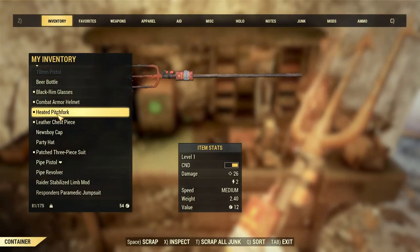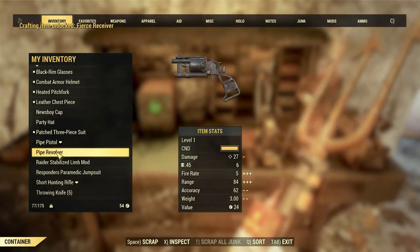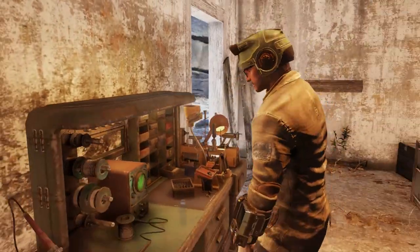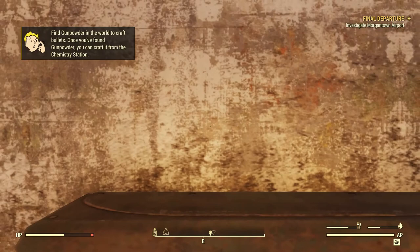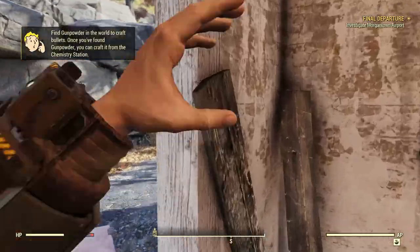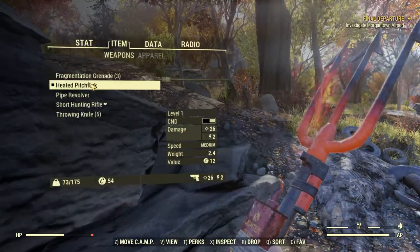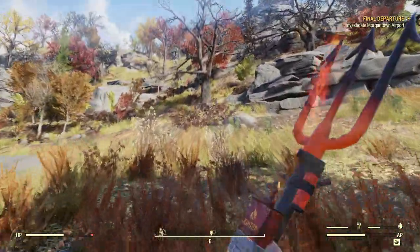Beer bottles too. I don't like 10 millimeters — I know some people do, but personally I don't. Why is this favorited? We'll get rid of that. I think I have a good amount of 308 ammo and right now that's the only ranged weapon I want to use, because I also have my Devil's Pitchfork. So I think we're going to be okay with this for a while. Let's check that durability — about halfway, not bad.